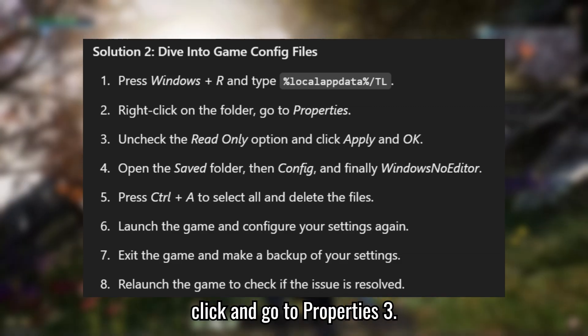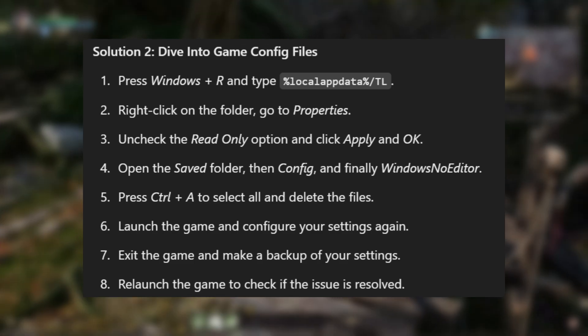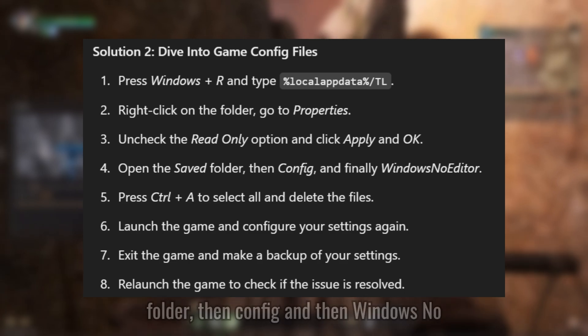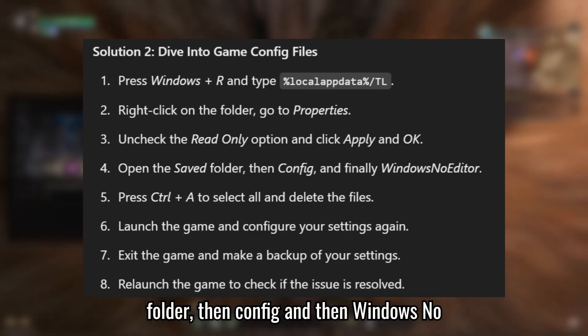Right-click and go to Properties. Uncheck the read-only option and click Apply and OK. Then open the Saved folder, then Config, and then WindowsNoEditor.